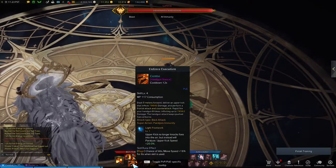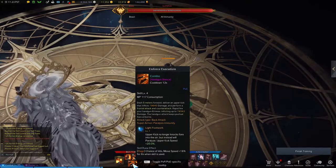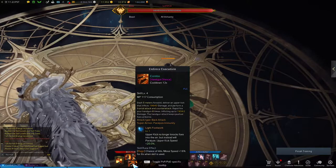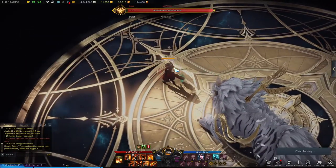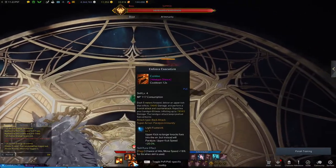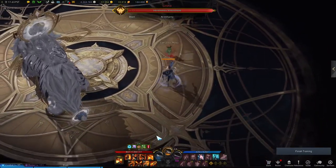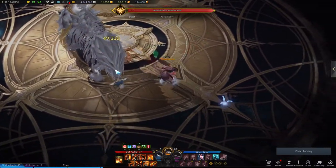Enforced Execution is one of your best dashes. It's also a counter — it says: dash five meters forward, do an uppercut, a kick, and perform a frontal attack and counter attack. The kick is the counter. It's a really fast skill, goes off really fast with a really clean dash — one of your best positional and dodging skills. You usually want to dodge with this.